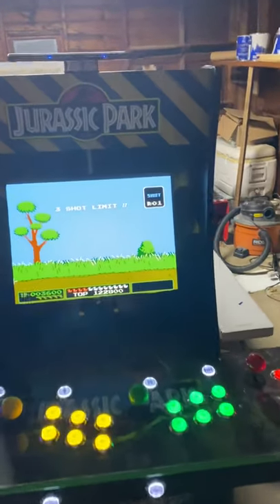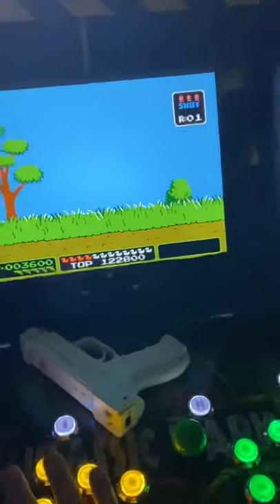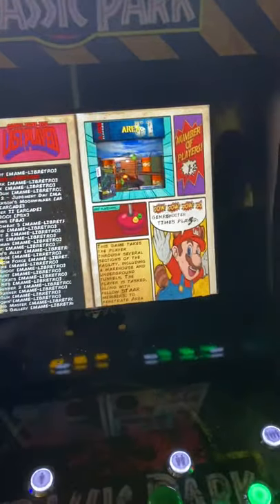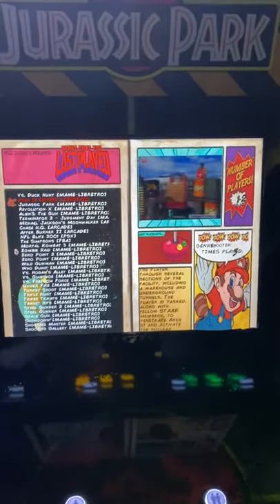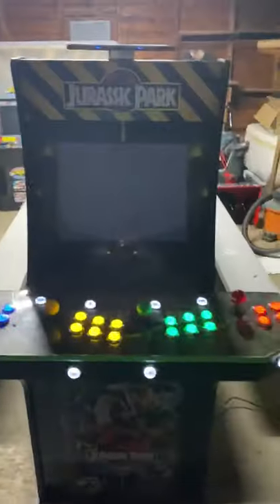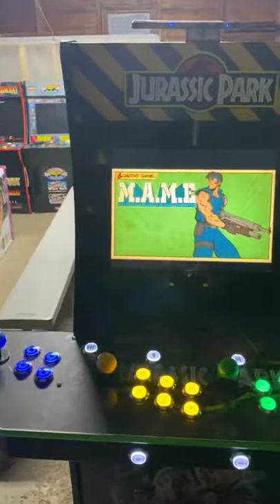To get out of a game you have to hit the coin and the player one button together — that takes you out of a game. Let's try Area 51, one of my favorites. Again, I'm doing this one-handed, so bear with me.